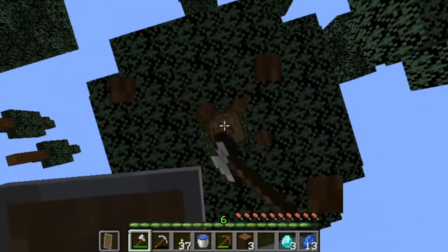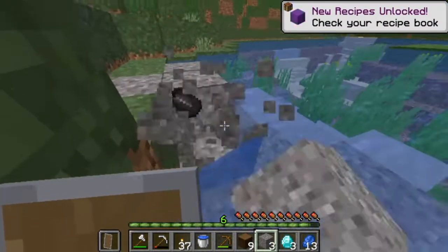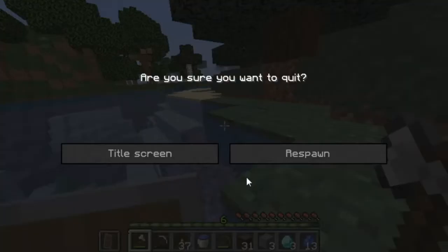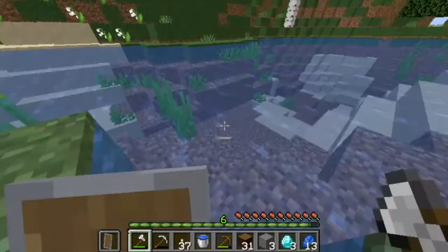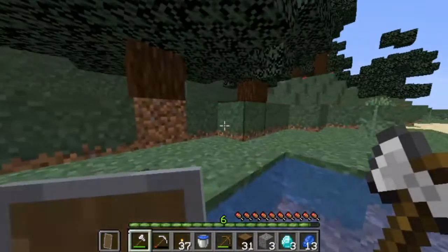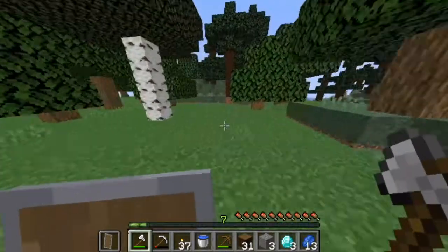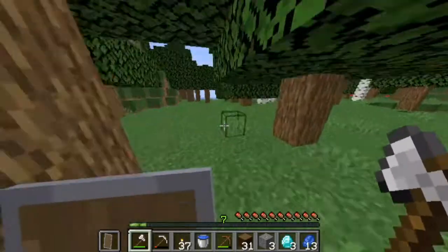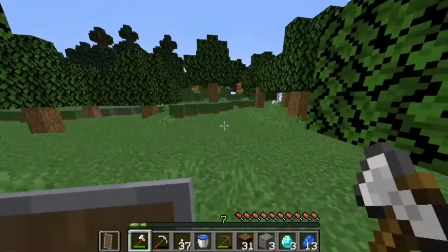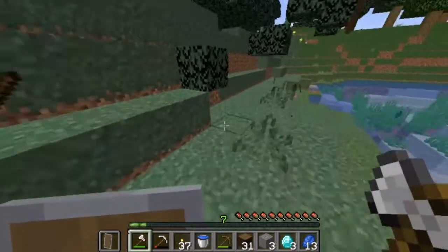Let me just get as many logs as I can real quick. A little bit of gravel — yes, flint. Looks like we have... wait, what? What just happened? How did I die? I can't even respawn. What killed me? I'm not counting that. I didn't die. Is there any sheep though? It seems that when my hunger bar updates, it's just like — nah, you're dead.